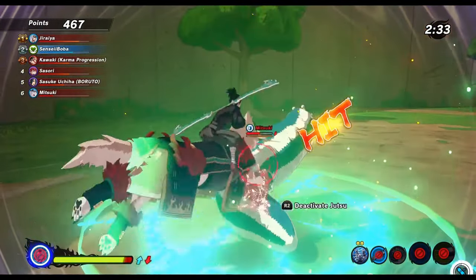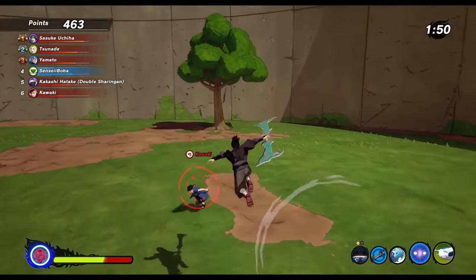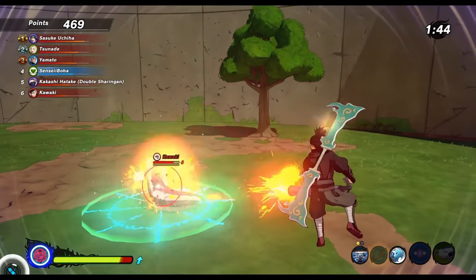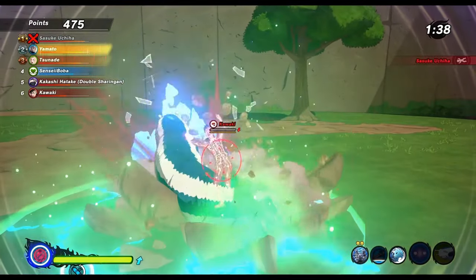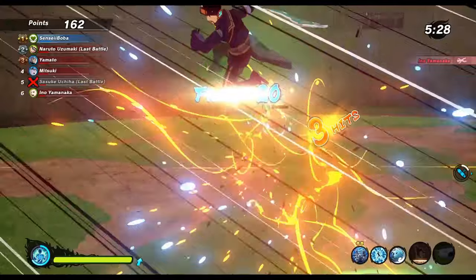The Byakugan — oh, he can't move! I didn't even know you can do that. Oh my god, that build was amazing. Another slug build — Byakugan — and oh yo, this is devious, this is evil! Sensei Boba got that evil build. Oh my god, I didn't even know you can stun your opponents in the slug!